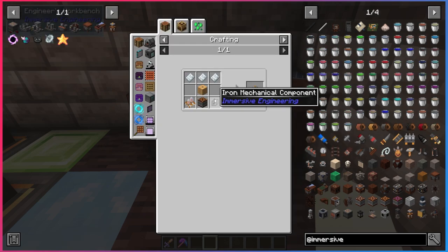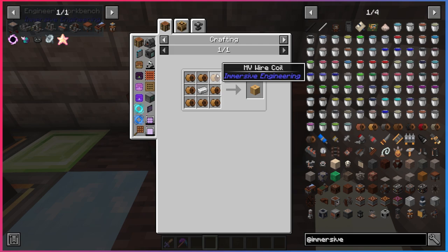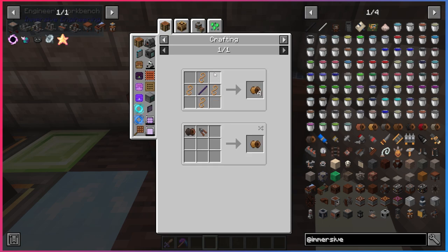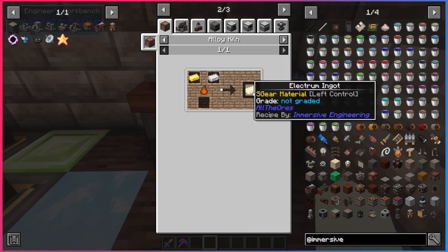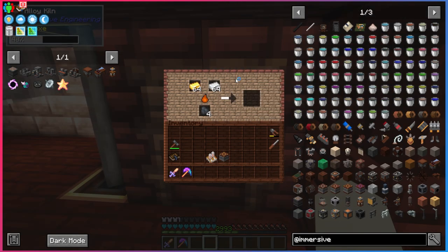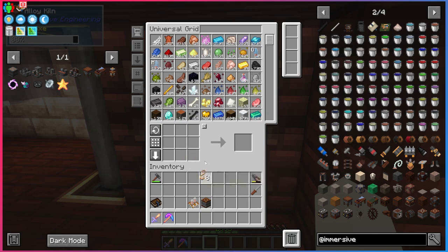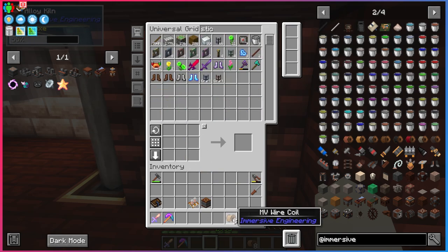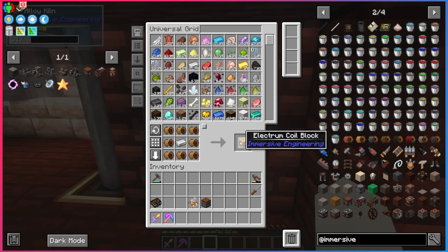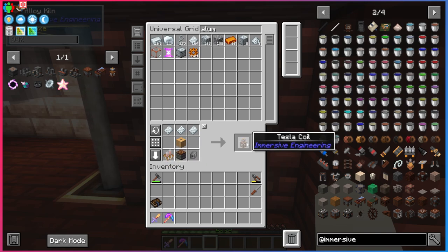We've got the advanced electronic components and the HV accumulator. Now we just need an iron mechanical component, three aluminum plates, and an electrum coil block. Electrum is made by combining gold and silver in the alloy kiln. We need quite a bit of it because the electrum coil block requires eight electrum wire coils, which you make four at a time. Make some electrum plates, put them through the wire cutters, surround a stick with them, and get eight medium voltage wire coils. Surround a piece of iron with those to get the electrum coil block. Put it all together in the crafting table — and we have ourselves a Tesla coil!